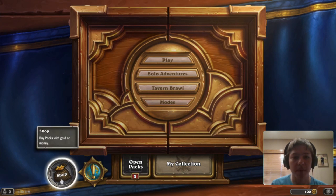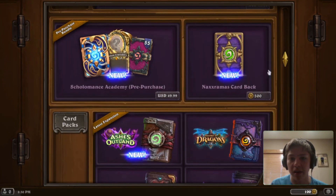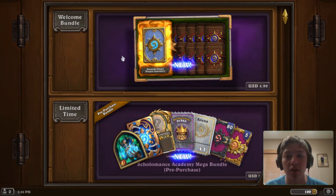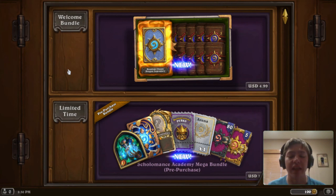Next is the shop, where you can buy various things. Starting with the Welcome Bundle — for only $5 you get 10 packs and a random classic Dragon Legendary. If you're wanting to spend money on this game, this is the best deal in the game. But if you're free to play, you don't have to buy it. It's not necessary to spend money, but if you want a top deck you're probably going to want to spend money, because otherwise it would take a lot of time to get the cards.